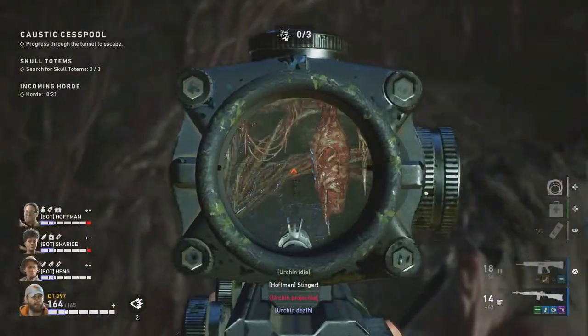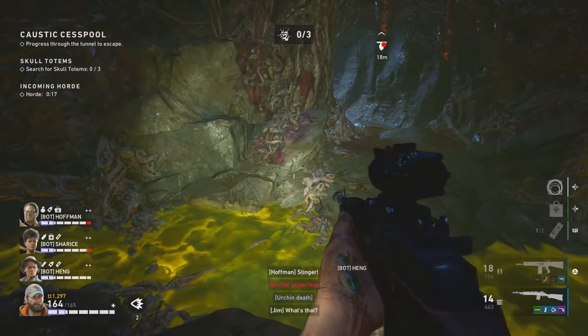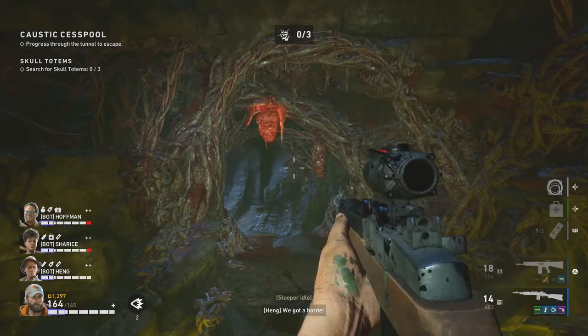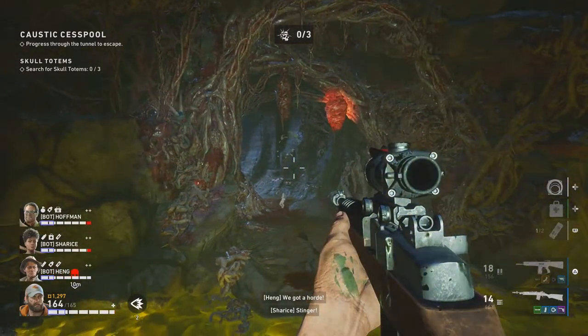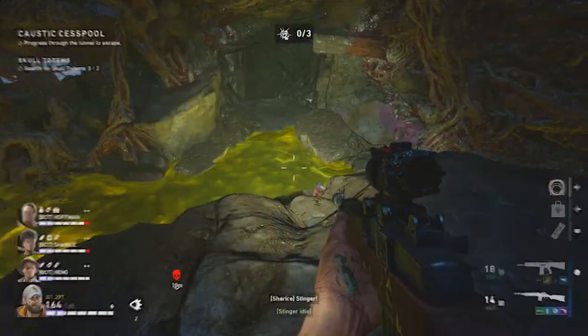Inside the hives, if you look above, there's going to be this sac-like thing — I still have no idea what it's called. These are actually spawn areas for zombies or ridden during a horde attack. The best way to handle it is to destroy it, preferably before the horde comes out.